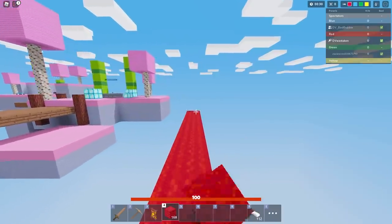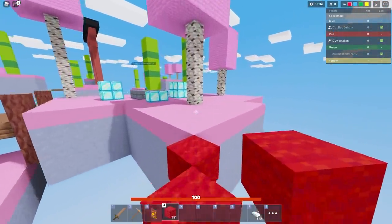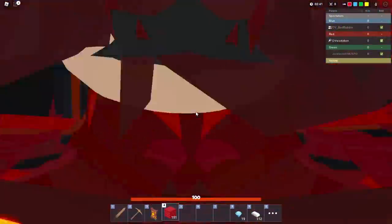The first kit we're going to cover is the Infernal Shielder. This kit has been bad since the very beginning of its release — in fact, it was worse than it is now. Before, when it first came out, you would take full damage from swords while shielded, and now it at least mitigates damage a bit.